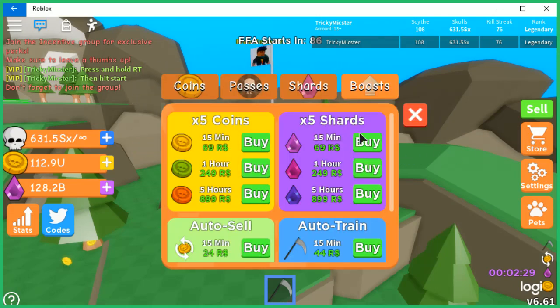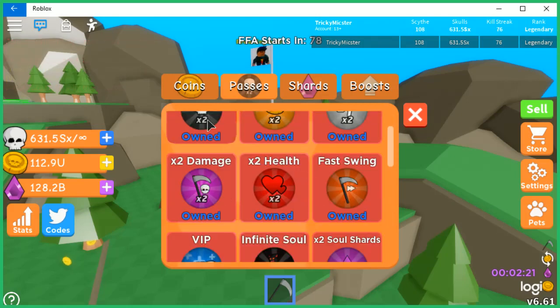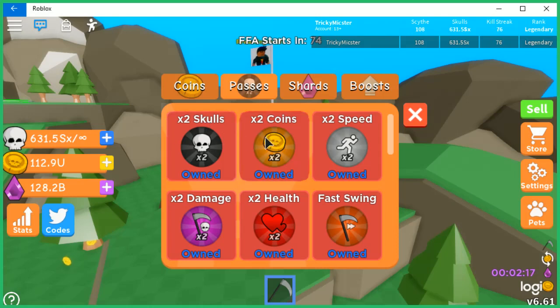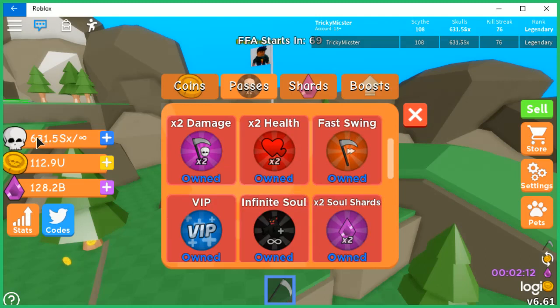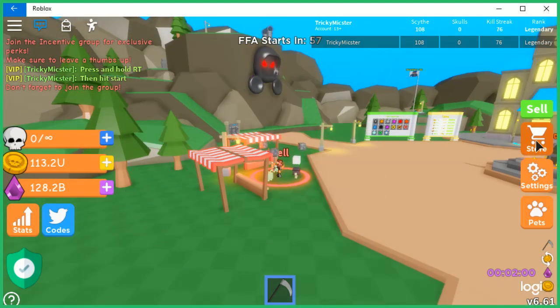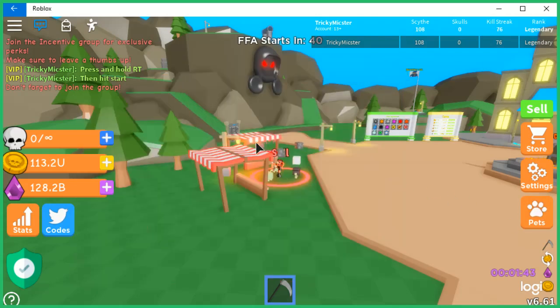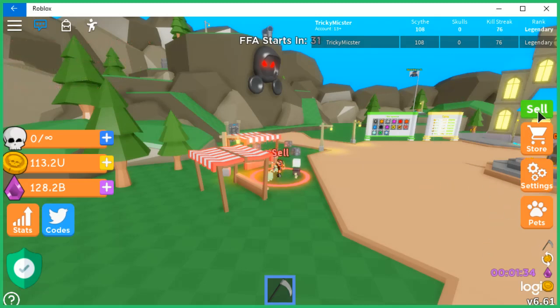Progression-wise, the x2 shards game pass is maybe needed to get auras but not really essential. The four primary ones are: x2 coins, x2 skulls, fast swings so it doesn't take as long to get skull amounts, and infinite soul capacity so you can constantly farm without having to run to the sell area. You might want to invest in pets especially if you're trying to get the legendary rank — you'll need them with these high multipliers. Early ranks you don't really need them, but you do fly right through early ranks with just the beginner pets. I'll catch you guys on the next one.